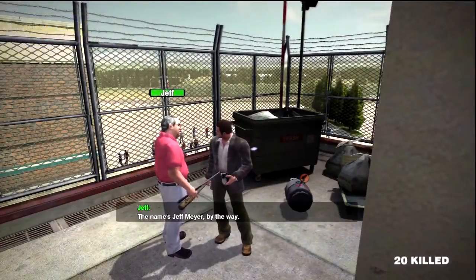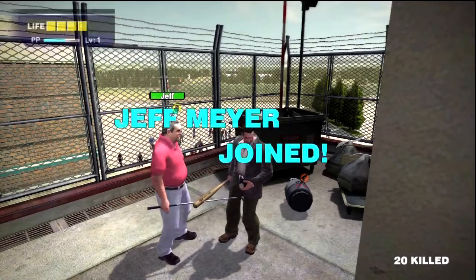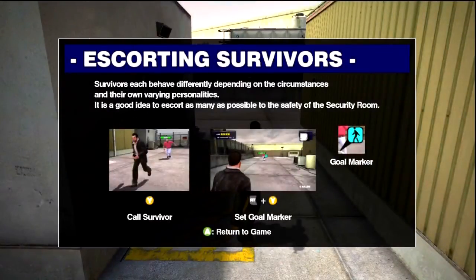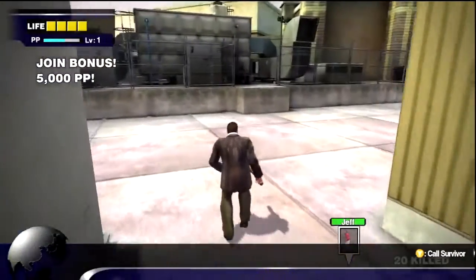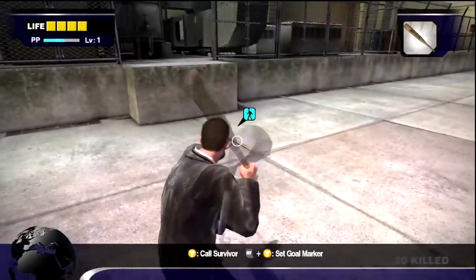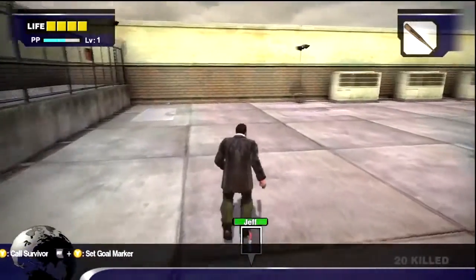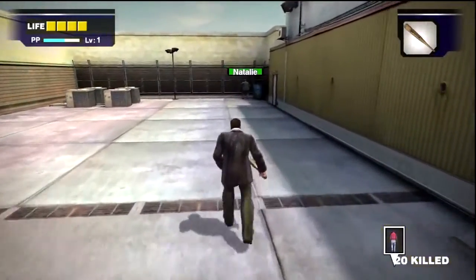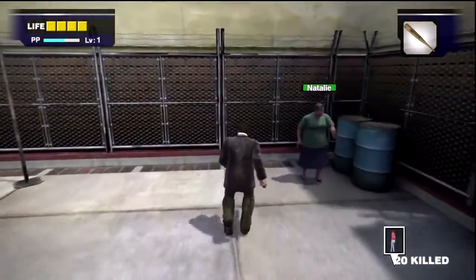Pressing B near survivors will allow them to join your party. Frank once again introduces himself as a journalist, which is kind of egotistical. Y will call them, and if you hold down the right trigger to enter focus mode and use Y, it'll set a waypoint. Waypoints are pretty much the best way to bring survivors around — when they're by themselves, their pathing is terrible. They are awful at attacking things; things are just bad. With a waypoint they'll at least stay put and defend a point. You want to use waypoints as much as possible in this game.